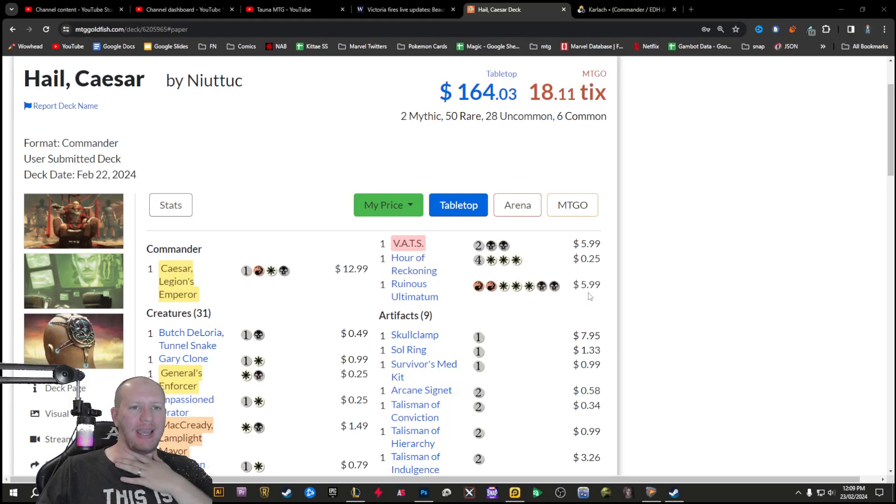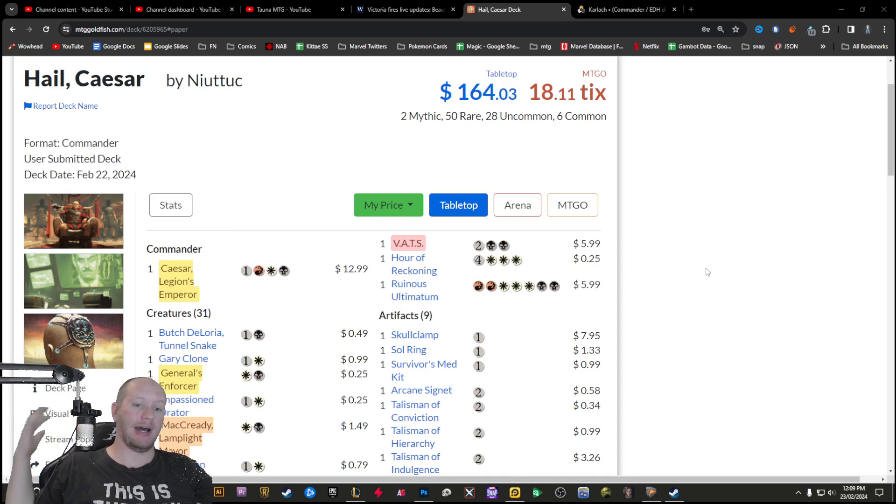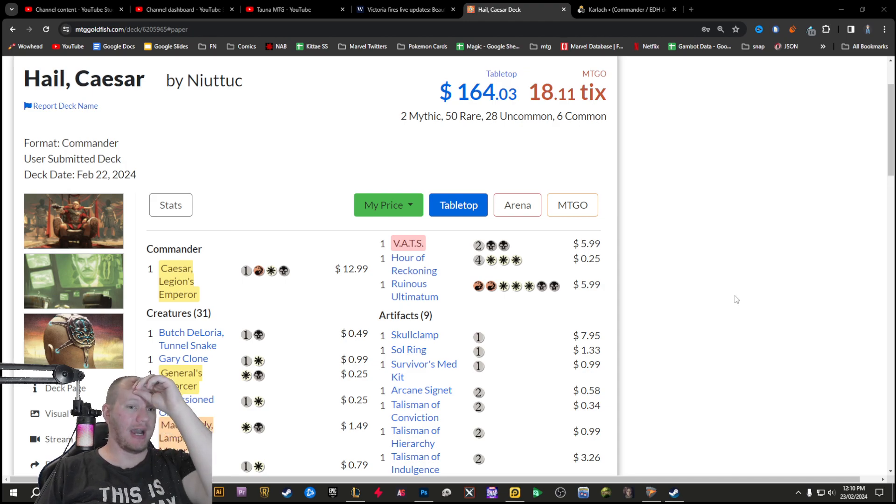Hey guys, this is Turner. Today we're going to be checking out Hail Caesar. This is a new deck that has just come out. MTG Goldfish luckily has it all up for us — they actually translate some of the cards, which is really nice. Scryfall takes a little bit to get some of the cards because they rely on Gatherer. So we've got the MTG Goldfish one here and I'll put the link down in the comments.